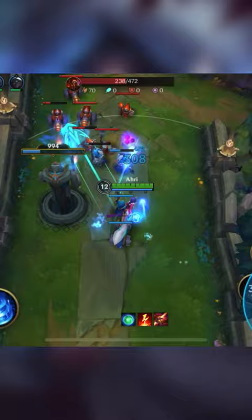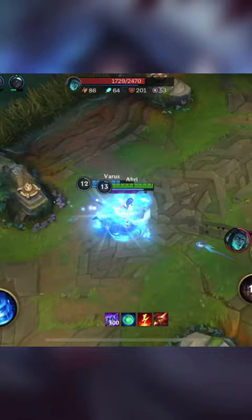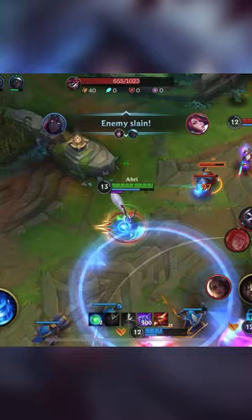Push out sidewaves and contest vision. Denying vision is very important for Ahri, as you can easily catch enemies out of position. Play with your team and use your ultimate and charm to get picks and convert the picks into objectives.